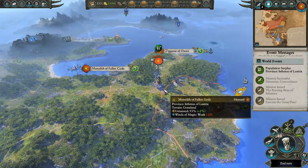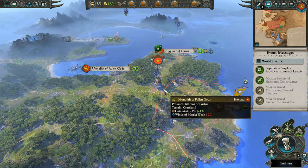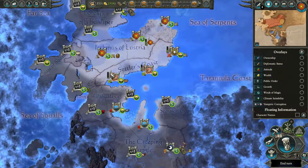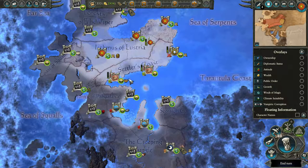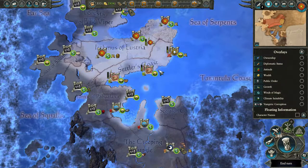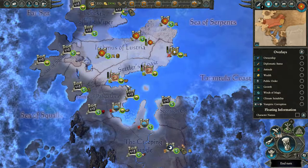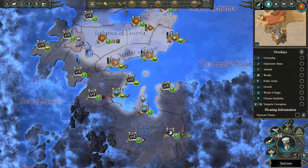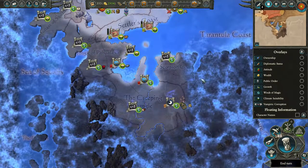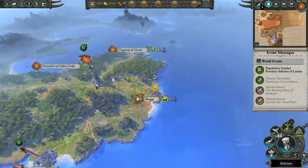Welcome back everybody to episode two of our Total Warhammer let's play. We're starting off by getting rid of our menace to the east, Skeggy. We'll probably just raze it since we won't be able to get the full province. The new colony settlers are friendly with us so we might want to use them as a buffer against enemies to the south — orcs, rival lizardmen factions, and likely Skaven in the ruins.